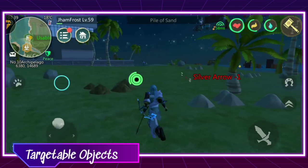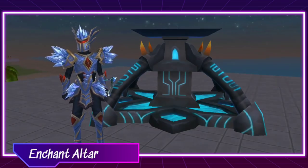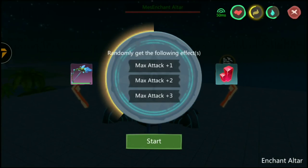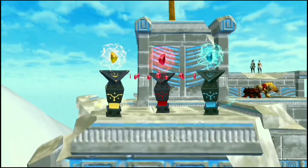The red crosshair also triggers with all targetable objects. Third, gear up. It is highly recommended to use the highest gear possible. You can enhance your gear using enchant stones in the enchant altar. Watch the ultimate enchant stone guide to learn more.